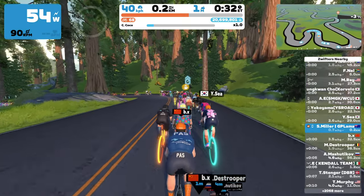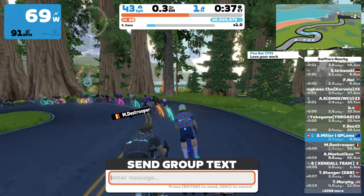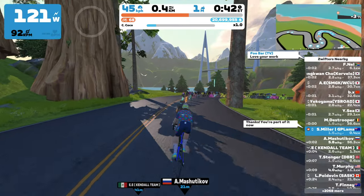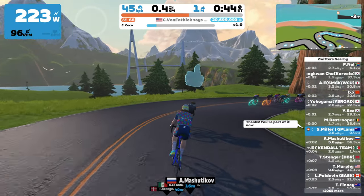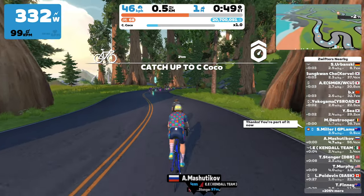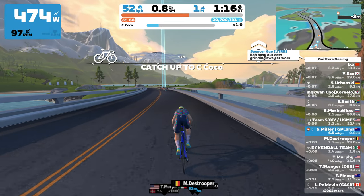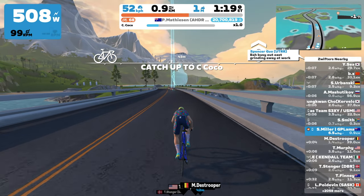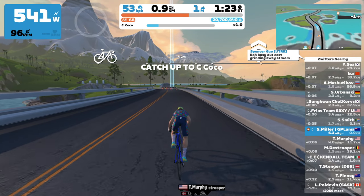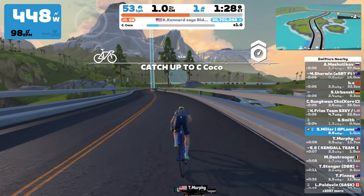Onto a few minor updates made to riding with Robo Pacers. When riding in small Robo Pacer groups, the area in which the drops multiplier is in effect has been increased. And when riding in a Robo Pacer group, you now have a longer period of time to rejoin the group before losing your drops multiplier. To put this to the test, I dropped back off the bunch and tried to rejoin, but unfortunately pushing about 500 watts still wasn't enough to catch up to Coco — those bunches move pretty fast. You can see the drops multiplier was still in effect that far off the back.